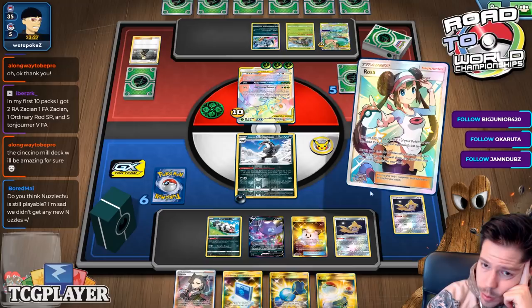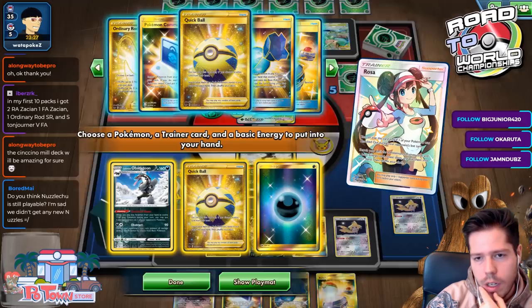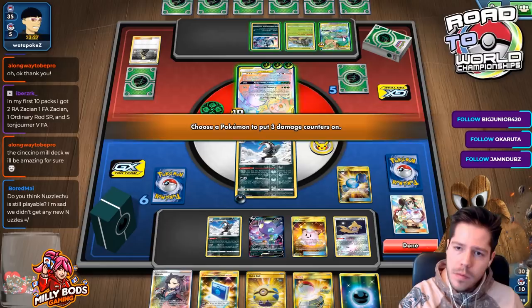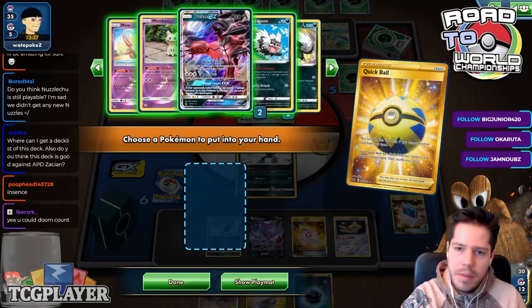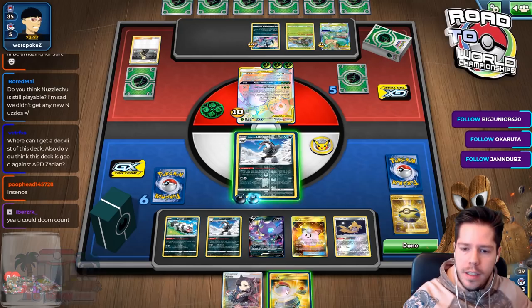I get a Rare Candy. What Trainer do I even want? Quick Ball? And just get rid of the Pokécomm? I'll Rare Candy here, place the damage, and — with the Quick Ball I could have done it since I already have the candy. I could have actually gotten the KO with Doom Count! I just realized it. Quick Ball was the way I could have gotten that second Pokémon I said I needed. That was very silly of me.